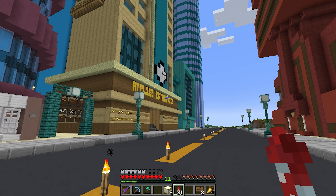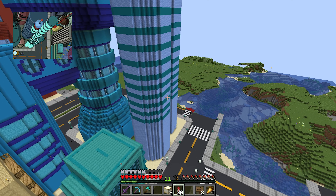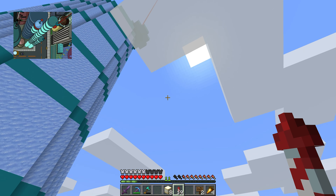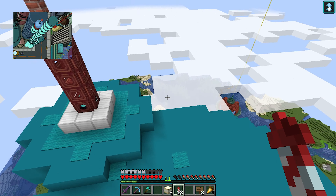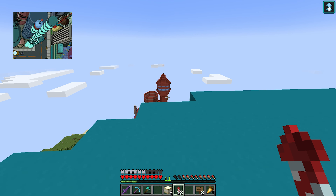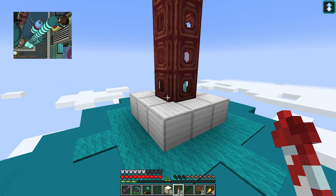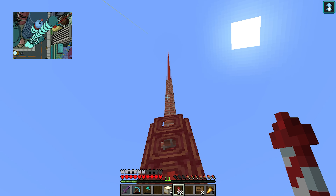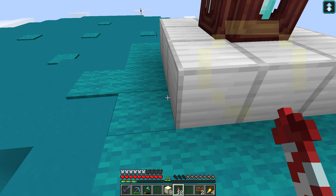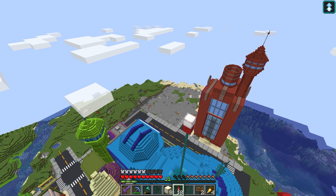I built this huge skyscraper out of ice, and this is one of my favorite buildings because it's really helped the city feel like a city. It's the tallest building in the city so far, which is quite exciting. Josh put a beacon in there for me just to make it a little bit more interesting — it shines a red light right up into the sky, and it also gives you a jump boost, which is quite helpful when you're building.